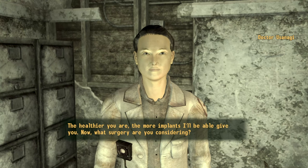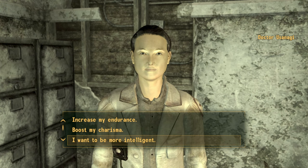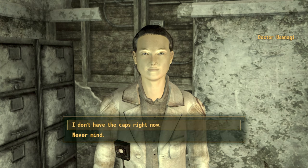You can increase your intelligence by purchasing the intelligence implant as soon as you start the game and leave Doc Mitchell's house. In this video I will show you a safe path to the clinic using no exploits. Hi, I'm Mo and I'm trapped in Fallout.